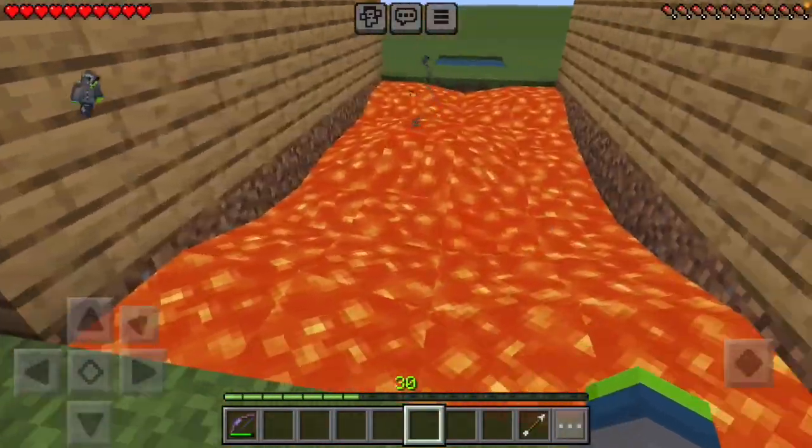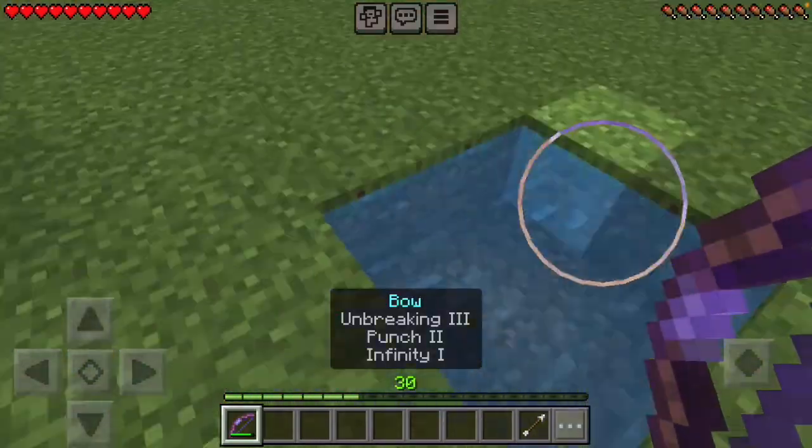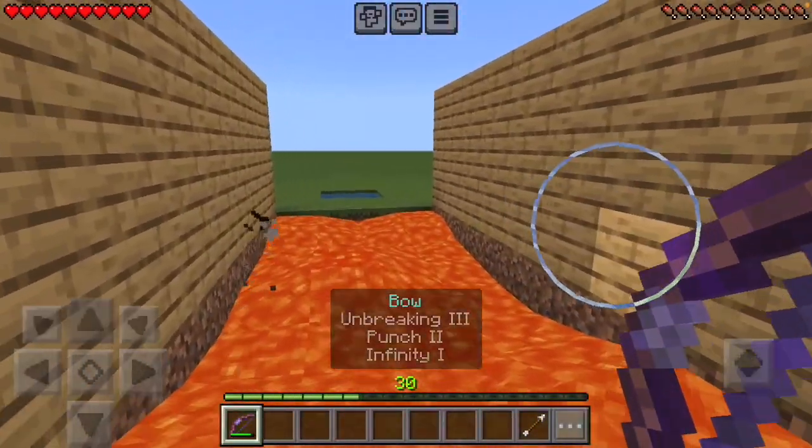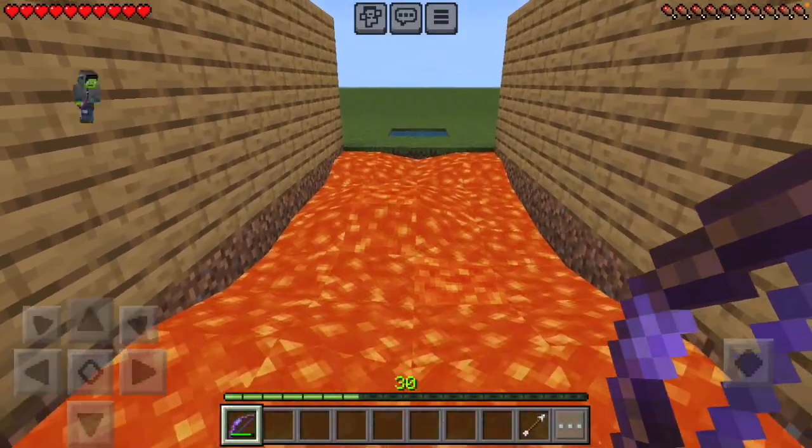Alright guys, so today I'm going to show you how to long jump with a punch bow. So I've got my punch bow, it has Break and Infinity on it because I practice here and I want to have infinite ammo, and this bow takes a long time to break.